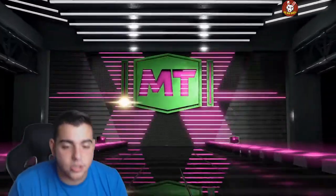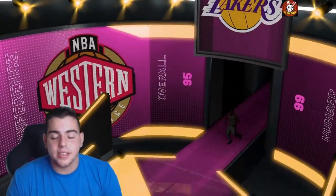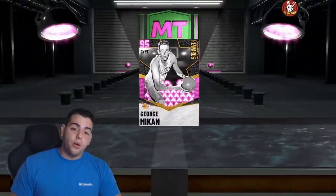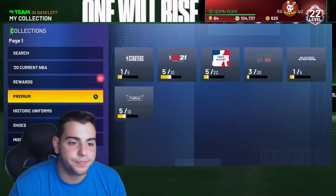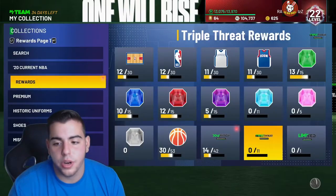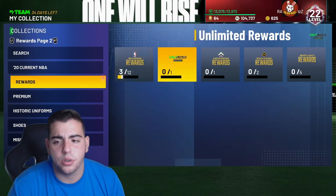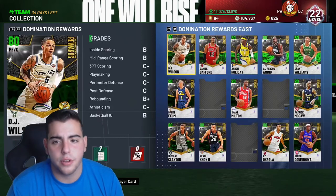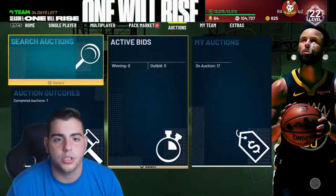We got the pink diamond George Mikan — this is super hype, my first pink diamond of NBA 2K21. He's getting added to the starting lineup. And not only do we get George Mikan, I'm pretty sure we do get Artis Gilmore as well. Yep, we just got Artis Gilmore too.